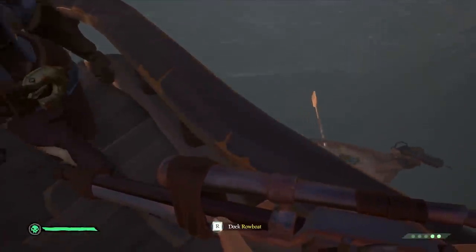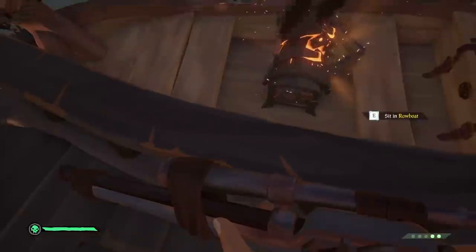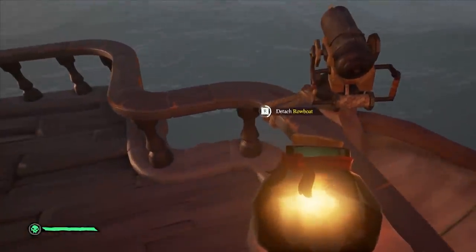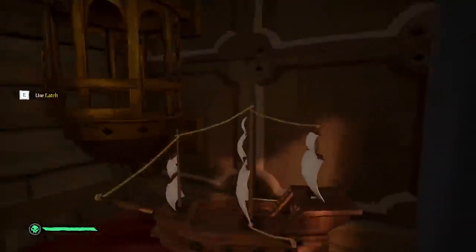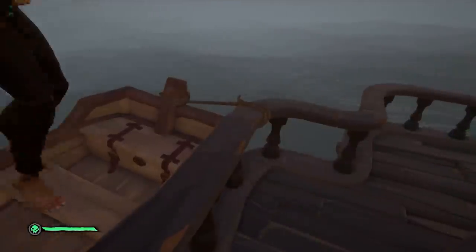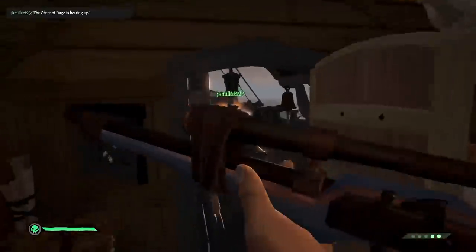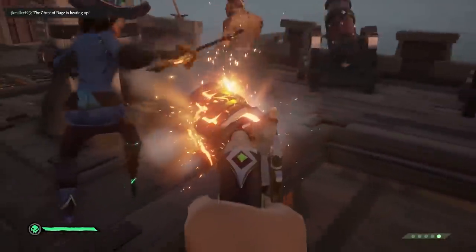You can choose to dig up all of them if you want to, but the only one you need is the Chest of Rage. Once you have dug up and obtained the Chest of Rage, all you will need to do is bring it on your ship and store it in a safe location, then cancel the voyage and re-roll. Nine times out of ten, this next voyage is going to take you to the opposite island from where you originally did the first quest, but they're really not too far away. From that point on, you'll just need to rinse and repeat the method.